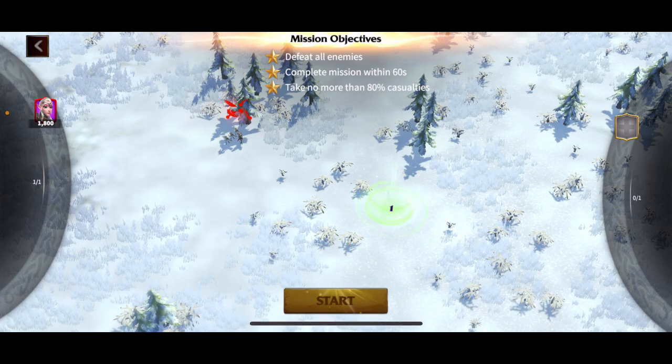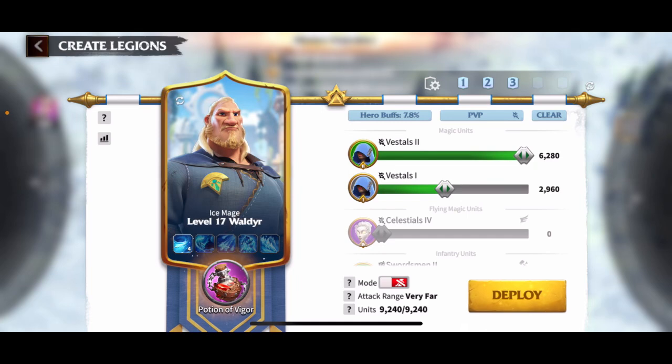When you click on it, it tells you exactly what you need to do: defeat all the enemies, complete the mission in 60 seconds — so they're very quick tasks for rewards rather than just going out in the field and hunting monsters — and take no more than 80% casualties.